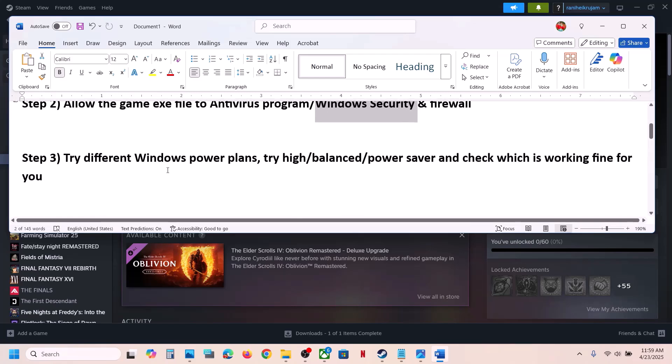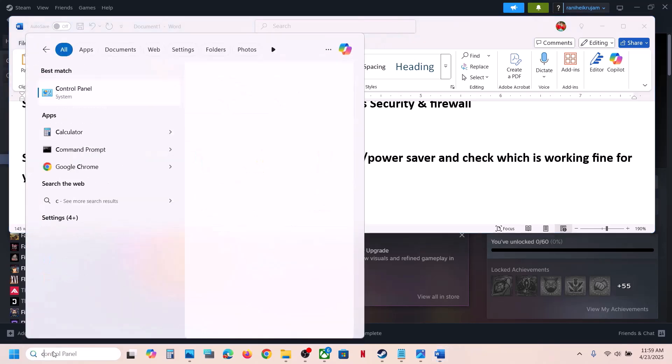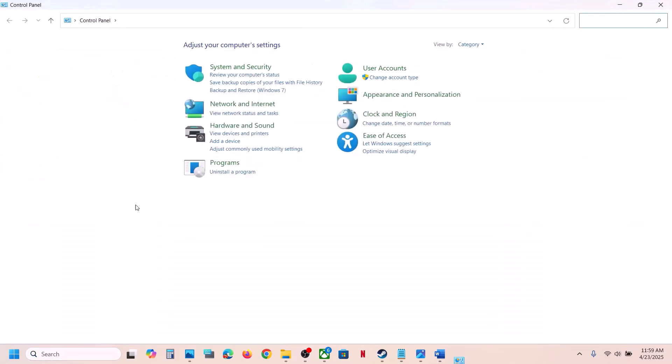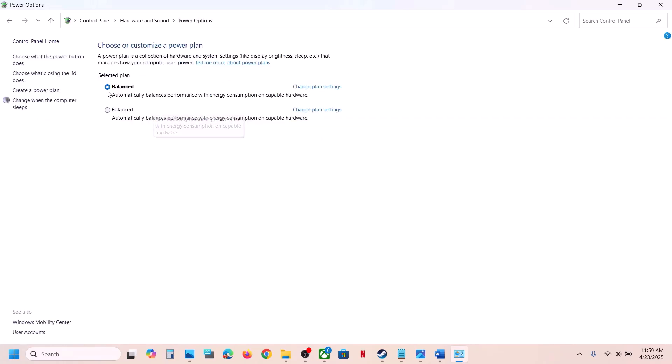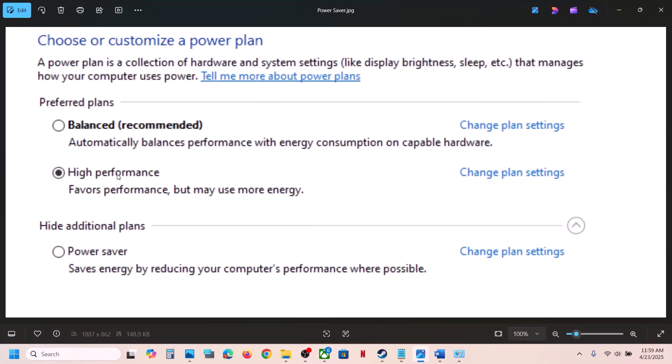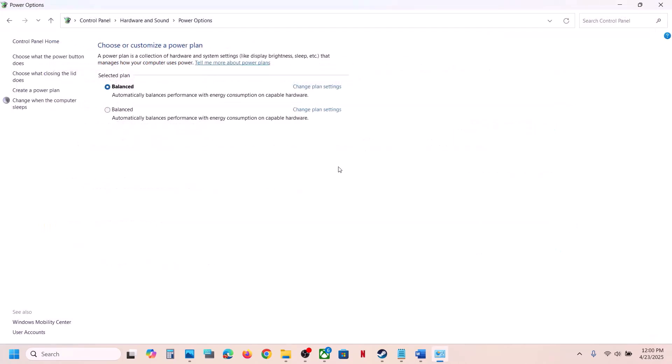The next step is to try different power plans. Open Control Panel, go to Hardware and Sound, then Power Options. If you see the Balanced option, select Balanced. If you see High Performance, select High Performance and check. If that does not work, try Power Saver, then launch the game. Try each option — Balanced, High Performance, Power Saver — and see which one works for you.